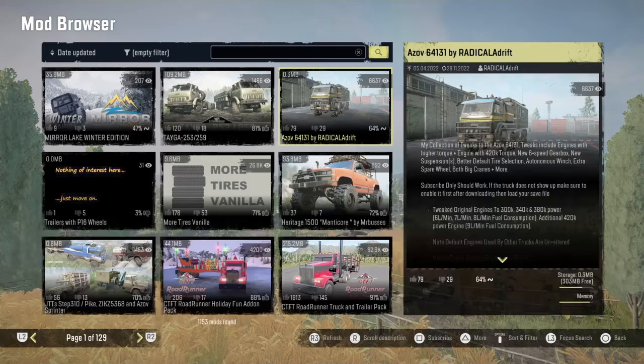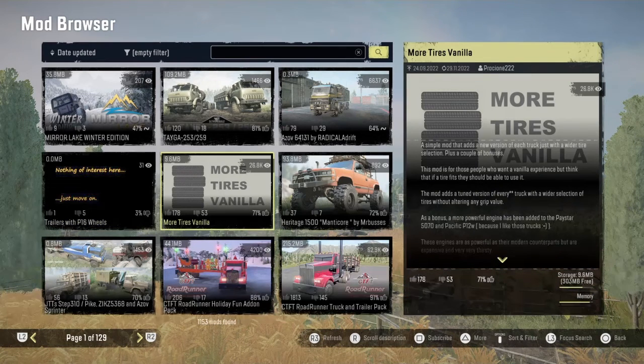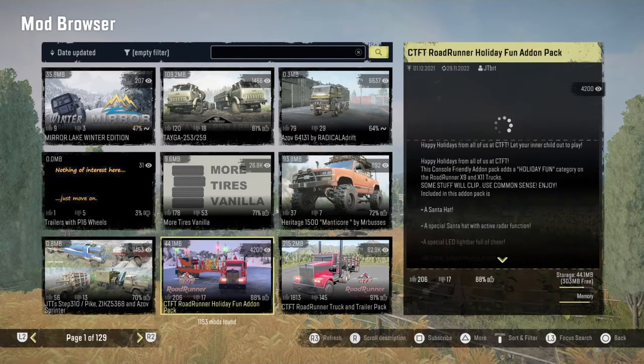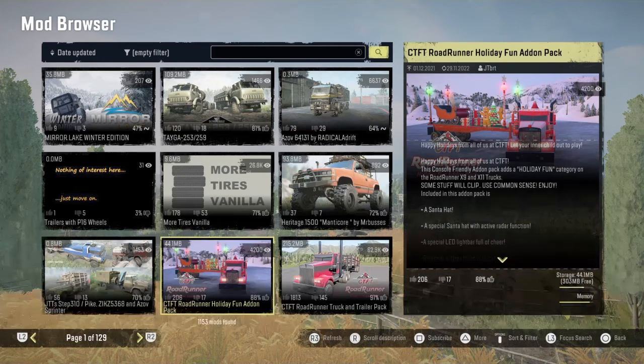We have the A's off 64, 131, and we have trailers with P16 wheels — more tires for vanilla trucks. We got the Heritage 1500 by Mr. Buses, and then we have the JTT Step 310, the Pike Zika, the ASOS Sprinter, and the Roadrunner Holiday Fun Edition pack had an update.